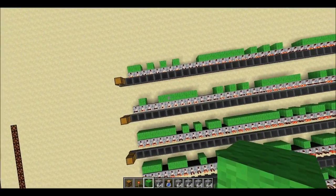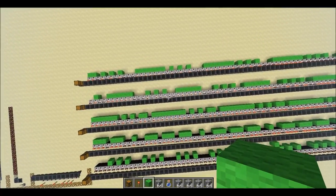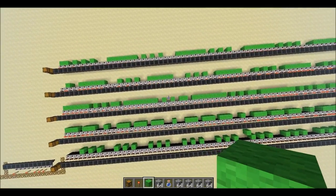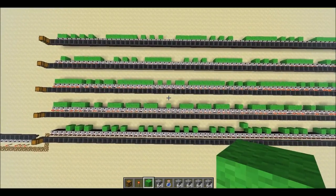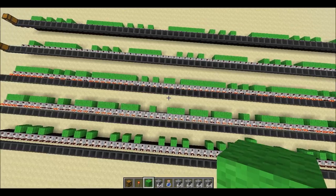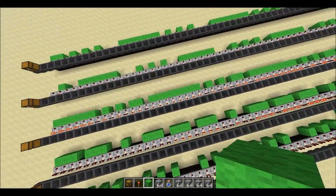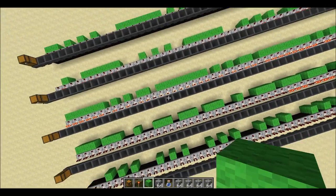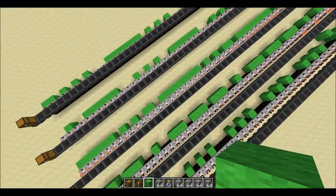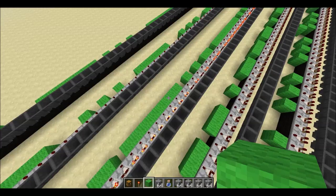All right, so there you go. There is a pattern to it. I'm not sure exactly what that pattern is as far as how to calculate it — perhaps somebody smarter than I can do that. But you can see that there are areas where there is more density of working hoppers than not. So if you were somehow able to figure out where that is and build your item sorting machine right on that line, you'd have a much better success rate.